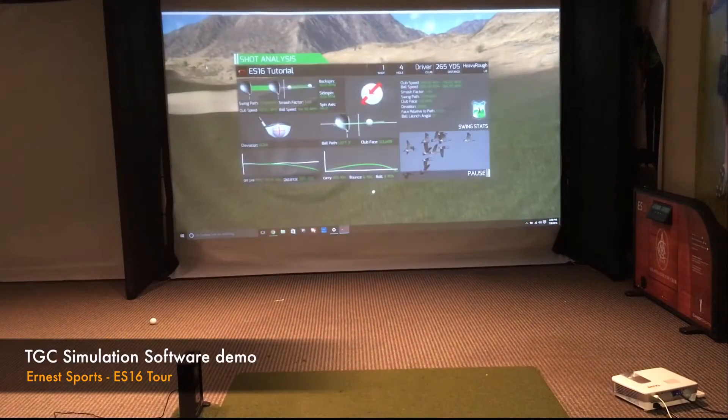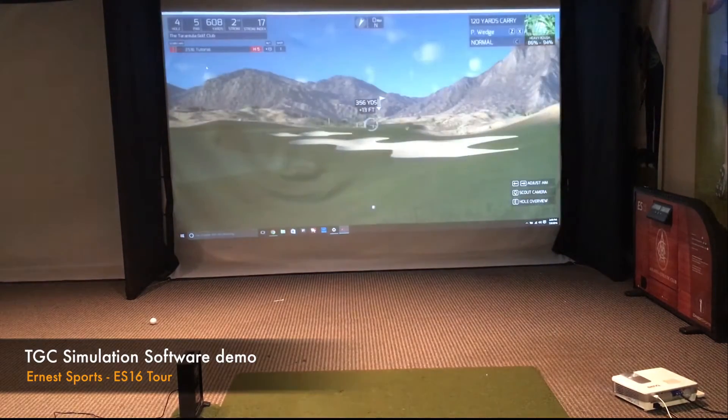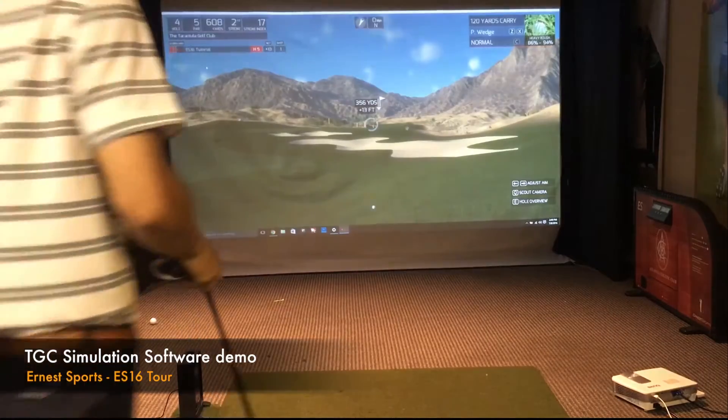Alright, after you hit a shot, you see this screen shows you all of the different shot information, including your ball direction, your spin, side spin, and all that. After this screen, it does automatically suggest a club for you. You can change that if you want to, but this is as we're going.